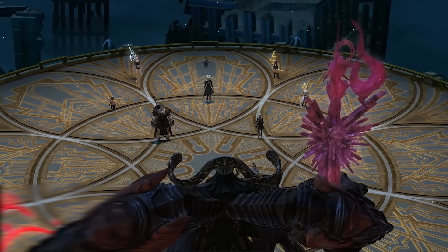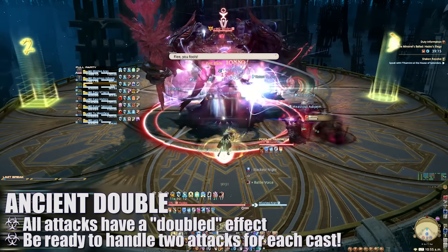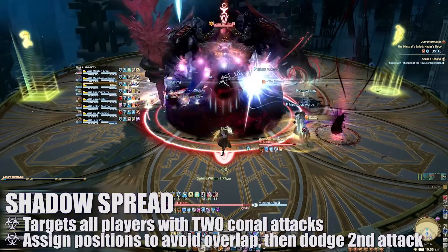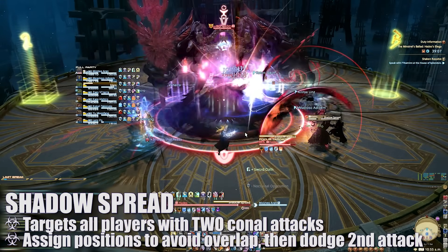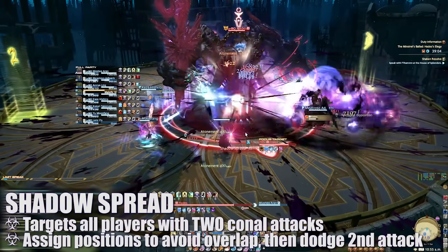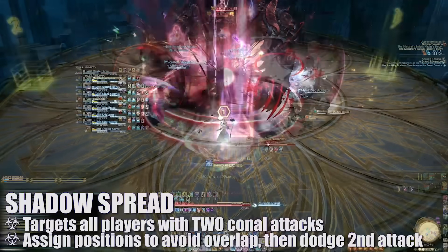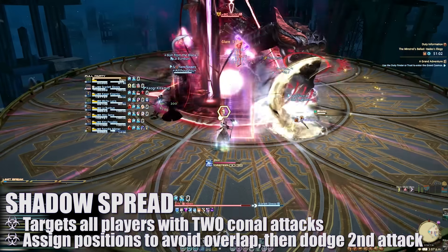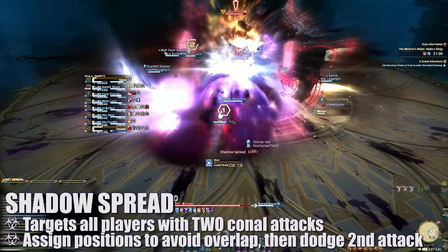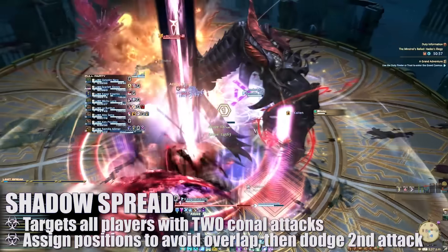My name is Miztech and I'll be your raid guide. The encounter begins with Hades casting Ancient Double, giving him a buff that will cause his incoming attacks to hit twice. Shadow Spread will target every single player with a thin cone attack that deals high damage. To avoid overlapping excess damage, each player should be assigned a spot around the boss. Since this attack is doubled, a second Shadow Spread attack will appear in the same area, giving all players the opportunity to avoid extra damage by moving into the safe zones created between the first set of attacks.